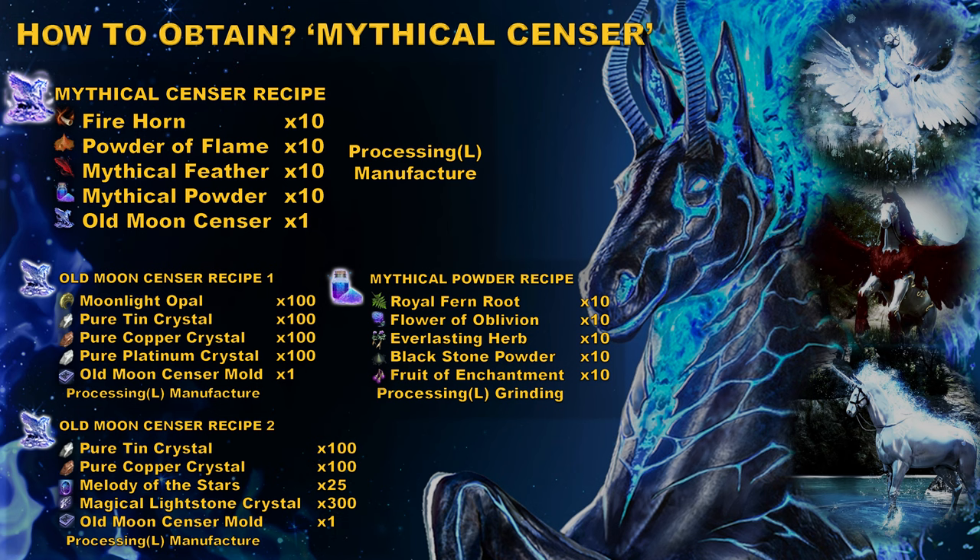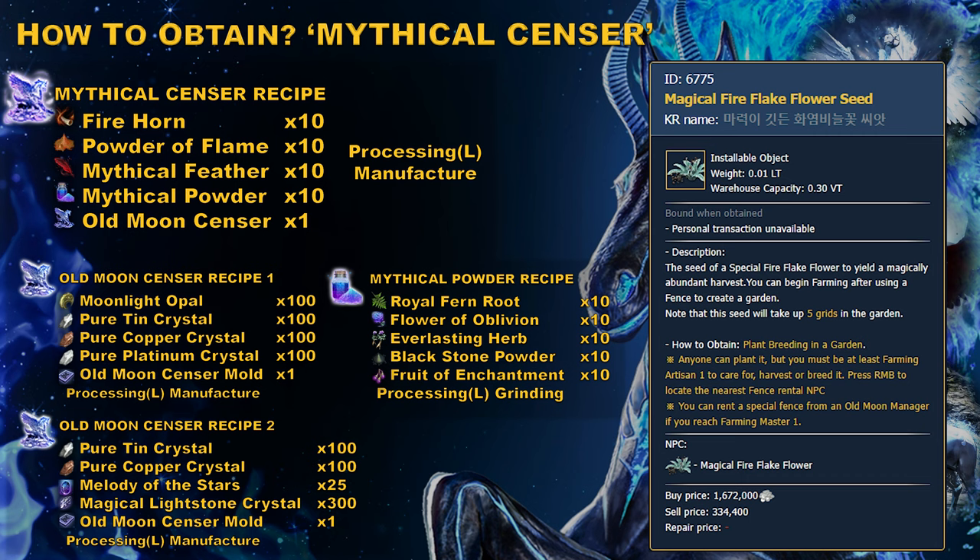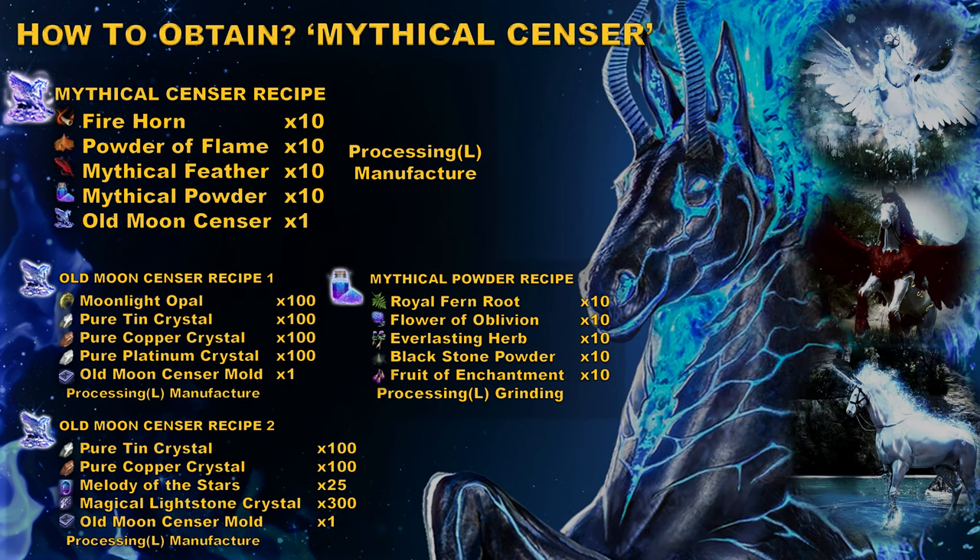You can get everlasting herb by collecting or from the marketplace. For blackstone powder, you can buy it in the market, grind blackstone, or check the craft notes in-game for other methods. For fruit of enchantment, the most reasonable method is farming. The fastest seed I recommend for farming is fire flake flower. You can also gather fruit of enchantment from wild herbs, but it won't be very efficient.